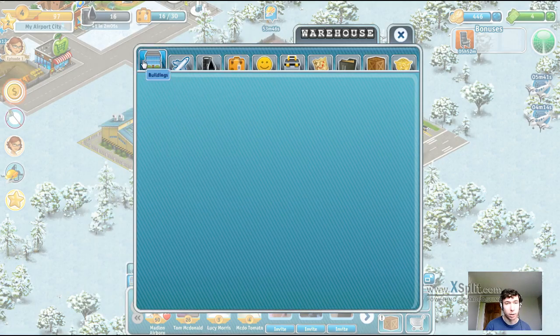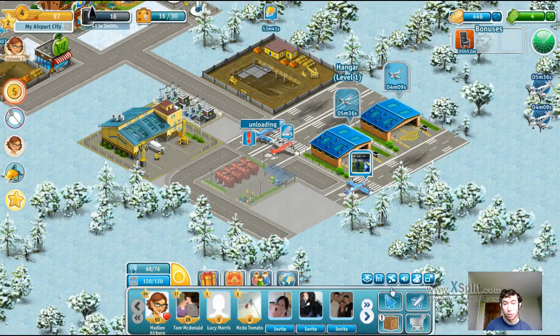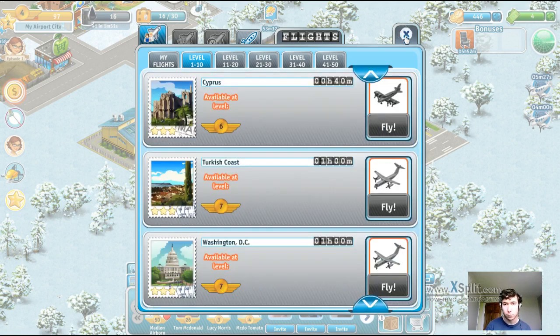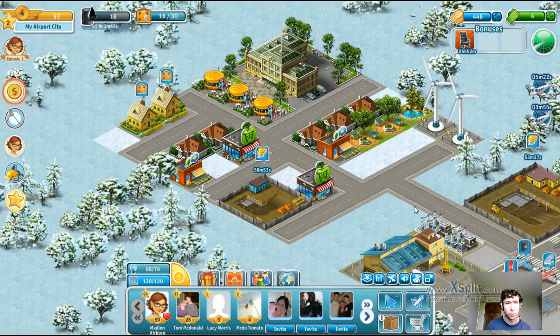So what have we got in here - we've got no buildings, we've got our planes. We unlocked the flight to Egypt didn't we, so let's show you that now. It's this one here, available at level 5. Oh no, I thought we unlocked it - maybe not. I thought that was what we unlocked, I don't know, maybe I was just being a bit blind.